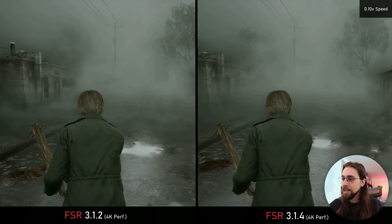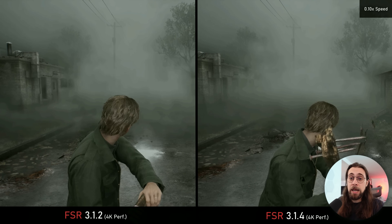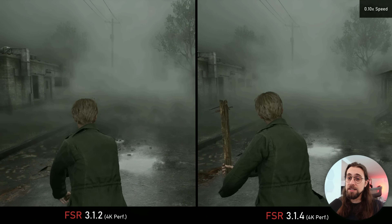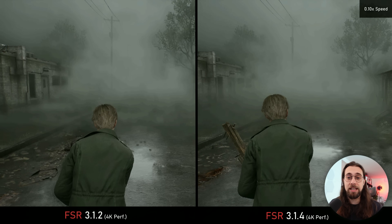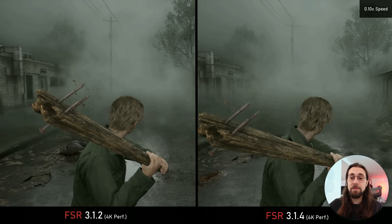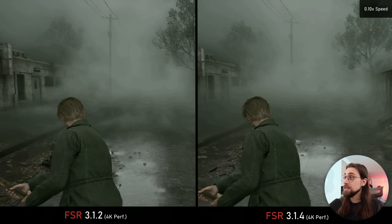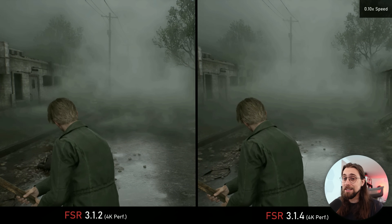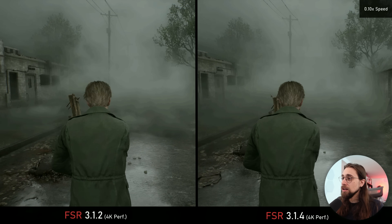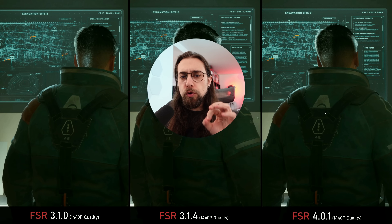This is still a major issue of FSR 3.1. The Radeon 6000 and 7000 series — at least the 7000 series — should have something in between, like FSR 3.5, bridging the gap between FSR 3.1 and 4.0. Because the difference is definitely crazy, as you can see in this slow motion side-by-side showing lots of artifacts and pixelization at its peak.